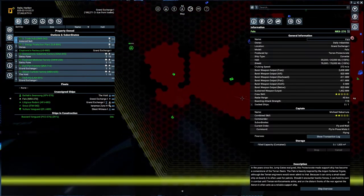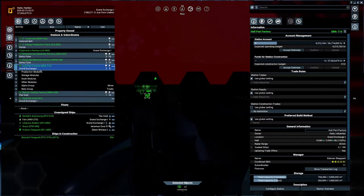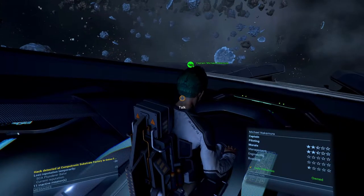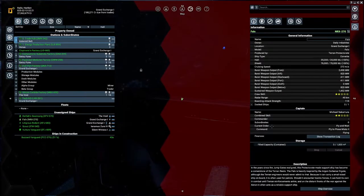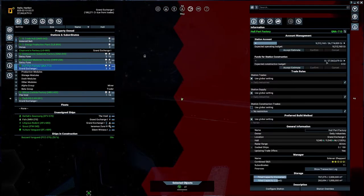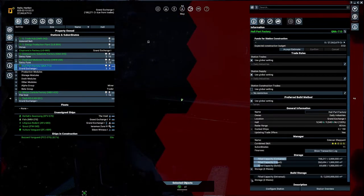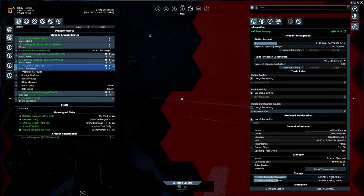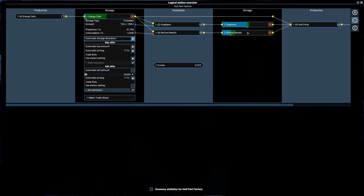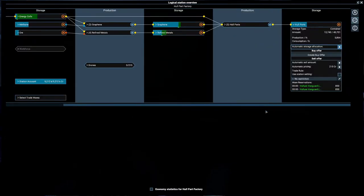Do we have all the materials? What's going on — are we still building the hull parts factory? Let's take a look. It is at full health, no building storage, no other stuff — that's good. Are we actually selling this now? Looks like no one is trading over there. Yeah, we're trading it by ourselves — not really what I was looking for.